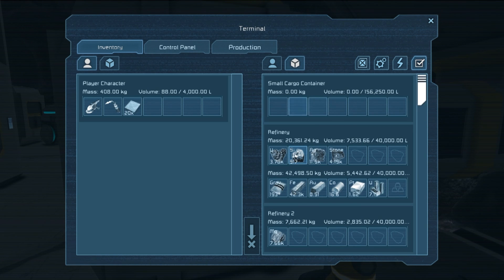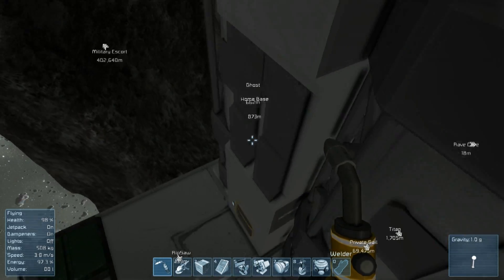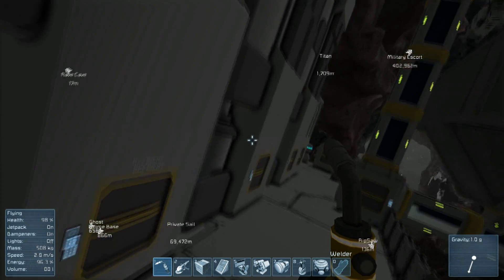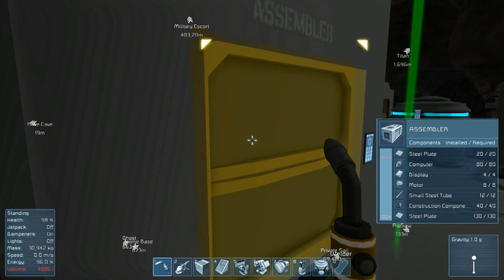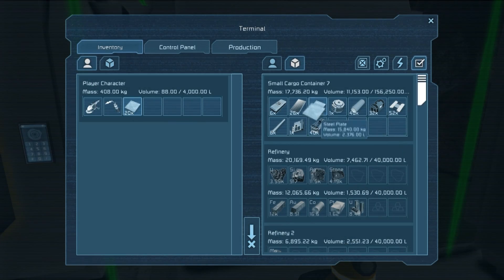Up here you'll see — when we dropped everything in, it went all the way into this one. I believe that's where they automatically default to, so if you just drop stuff and leave it, it'll automatically get refined and you won't have to worry about it. But if we're in a hurry we can distribute them so they refine a bit quicker. Let's grab a lot of it — we don't need that much iron. What we really need is the magnesium, which we have one kilogram of, and we need the uranium. I'll also drop off these steel plates in here.